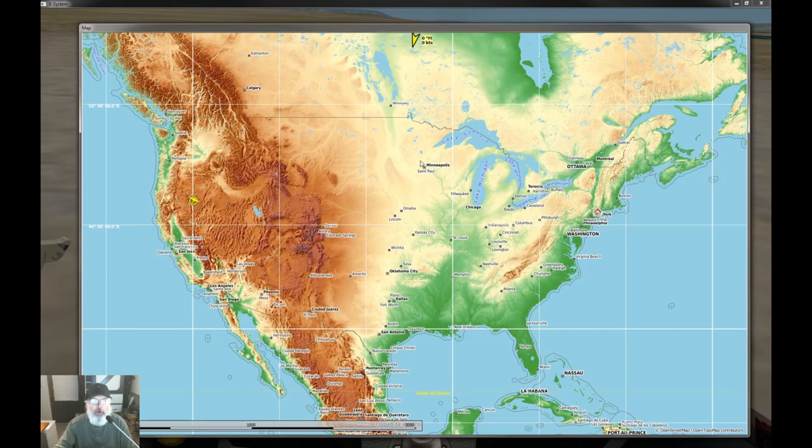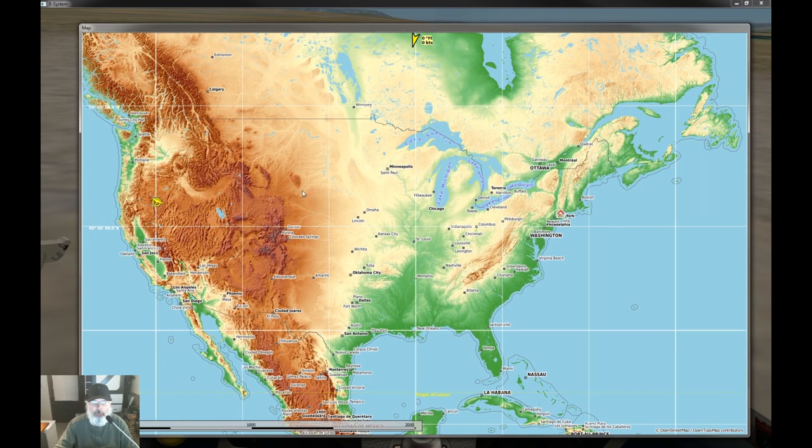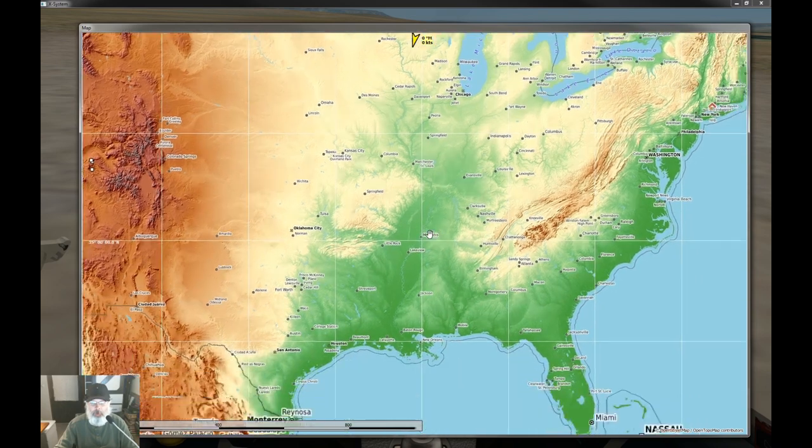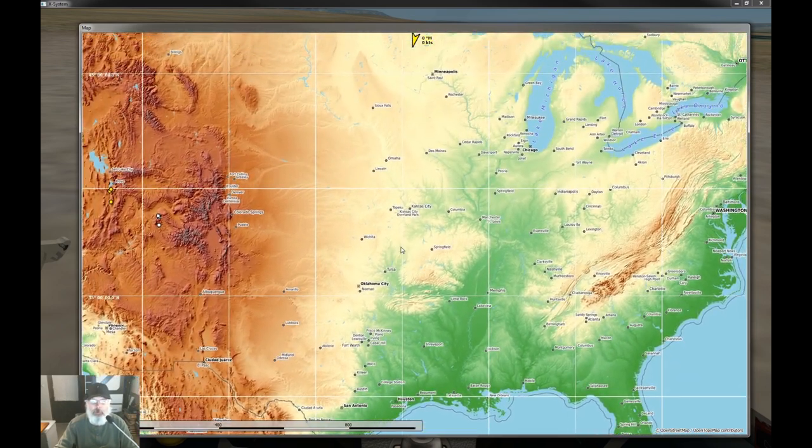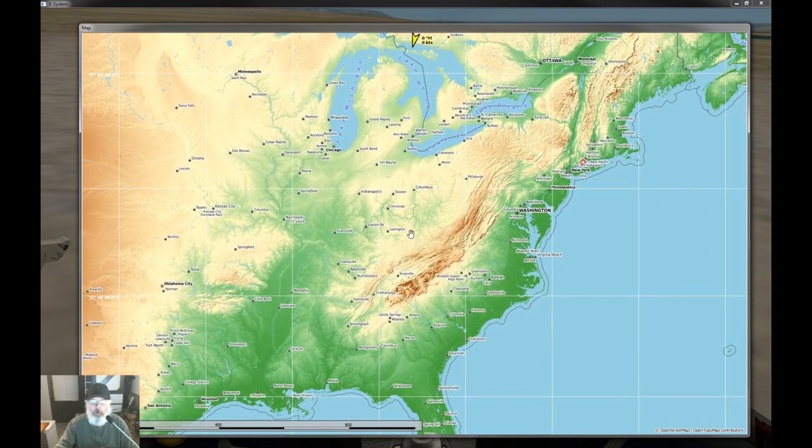Before we get any further, we need to figure out where we're going to glide. You can't really glide anywhere you please if you want to do ridge lift, although for thermals you can pretty much glide anywhere except maybe over water. For example, the middle of the US or Florida is just flat — you can do thermal stuff there, but for ridge lift you need terrain.